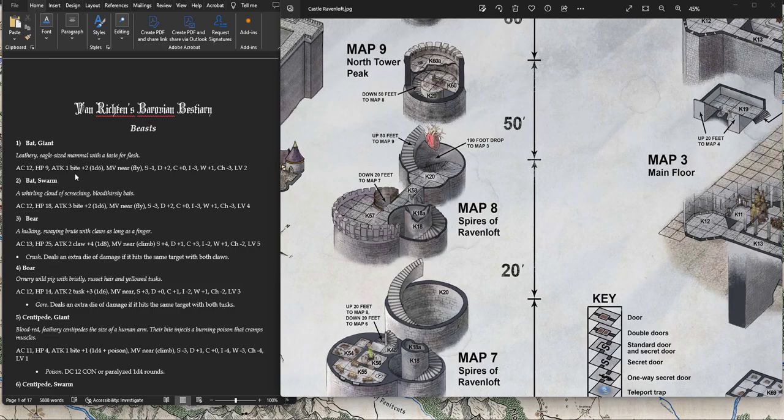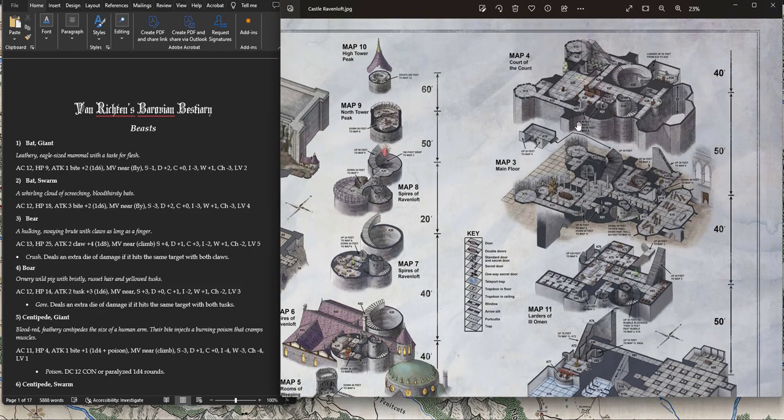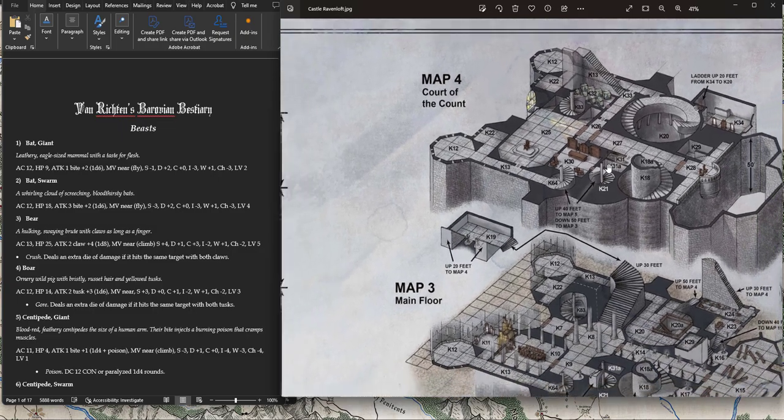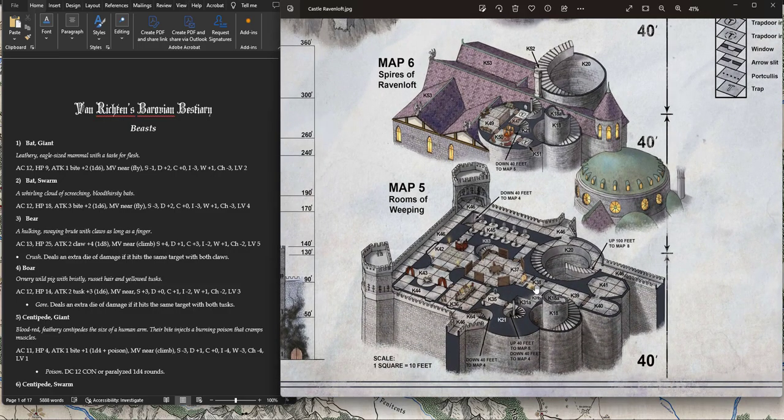Helga the maid in K32 is totally fine — one Vampire Spawn by the time you're here, no problem. Vermin swarms in K35, not a problem. The cake in K36 can unleash an Invisible Stalker, which is cool — it's not too strong at this point, though at three attacks at plus 4, d6 damage each, it's pretty strong, especially if it gets an ambush round.